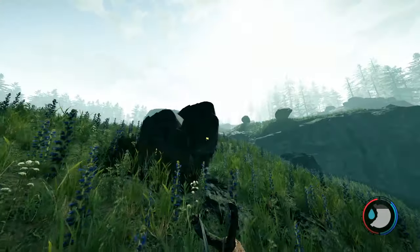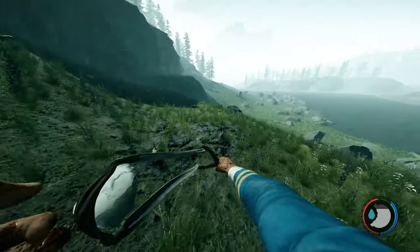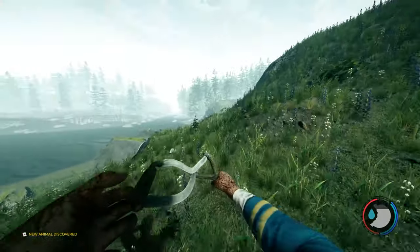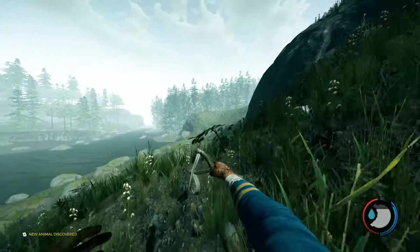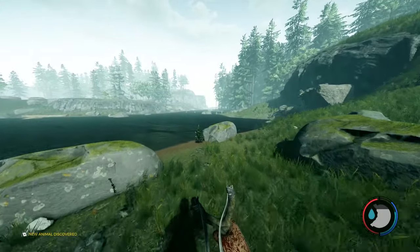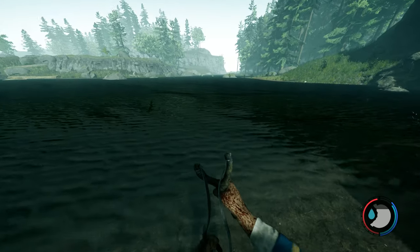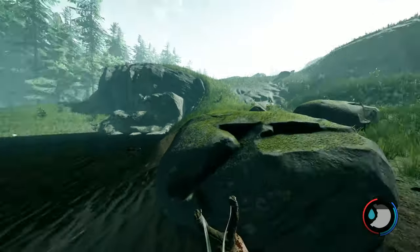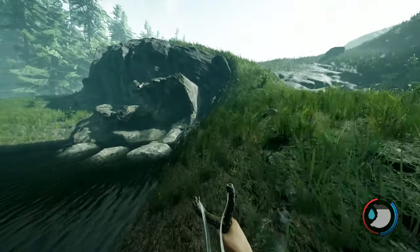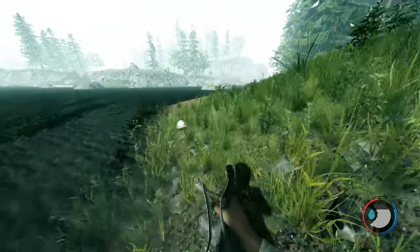We saw enemies here and ran away, and they seem to have lost us. When you're covered in blood, the way to get it off you is to either wait for rain or just go into water and it will slowly disappear. When you're covered in blood and take damage from an enemy, you're more likely to get infected — and the harder the difficulty, the higher the chance of that happening.